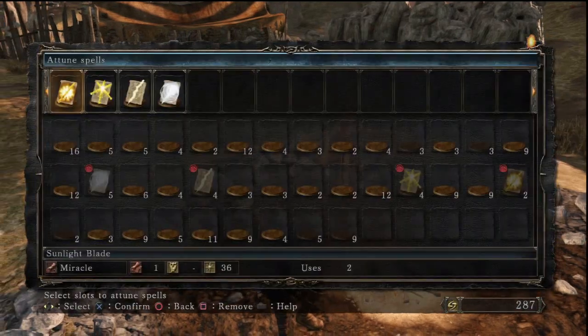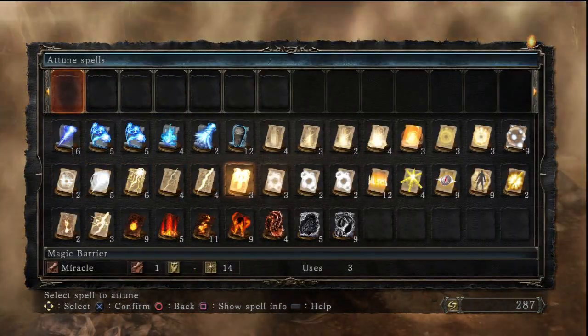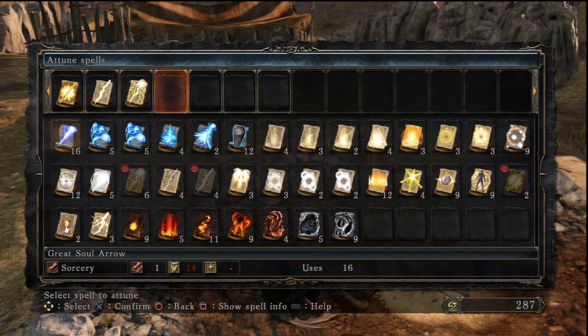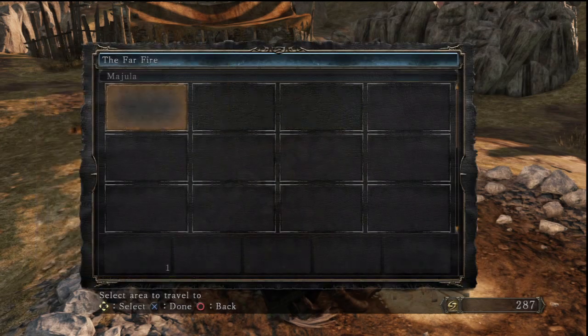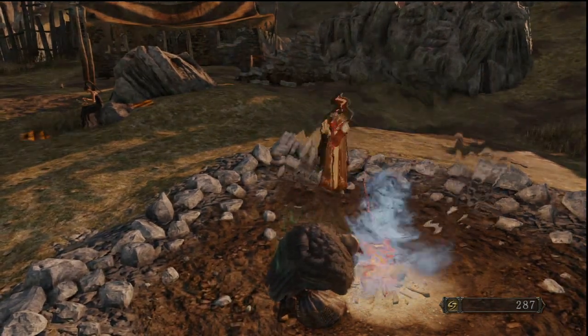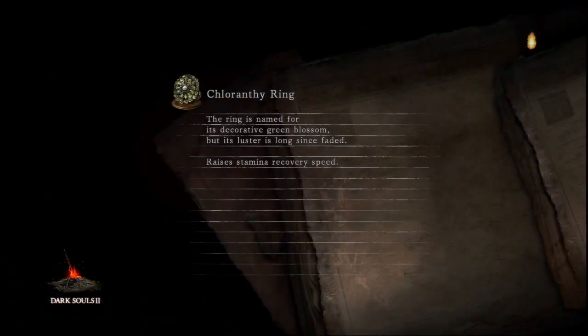Let's get back to my normal setup. So we want Sunlight Blade. Have I not traded for Blinding Bolt yet? I guess we're gonna go ahead and do that. Also Great Heal. I think Blinding Bolt might take 2 slots, so I'll leave 2 open. Let's get back to Straid and trade. I'll have to wear the Ring of Faith, but it's gonna be fine because I don't technically need the Chloranthy Ring - I only equipped it for this fight.